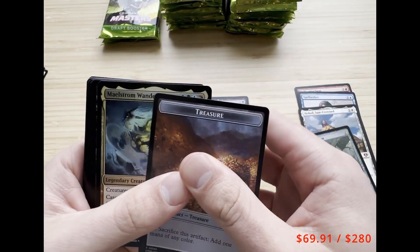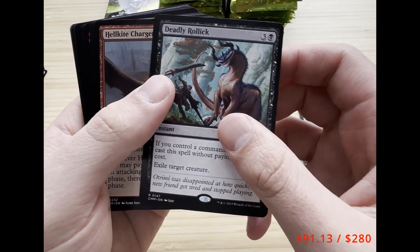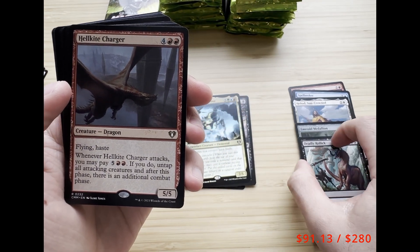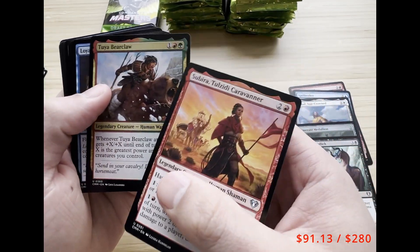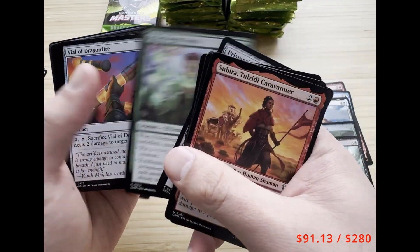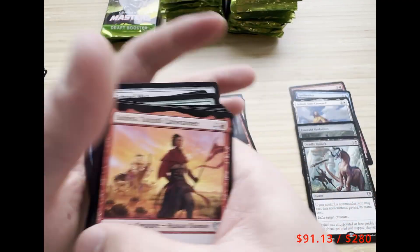We still have three packs left in this column. We got Maelstrom Wanderer, Deadly Rollick — look at that — a free spell, followed by Hellkite Charger. Deadly Rollick is around $15 I think, and Subira. In the uncommons we got Prismatic Lens. There aren't any commons over two dollars currently, but there are several uncommons that are, so that's what we're looking for once we pass the rares and mythics.